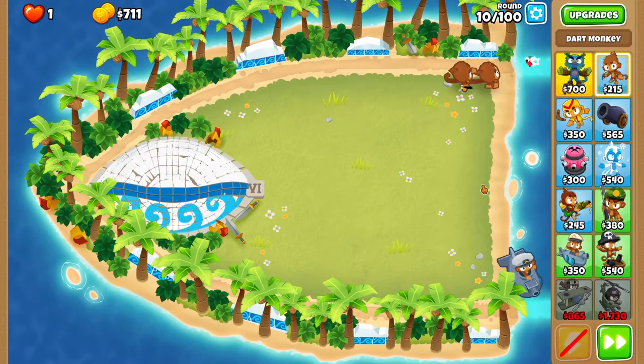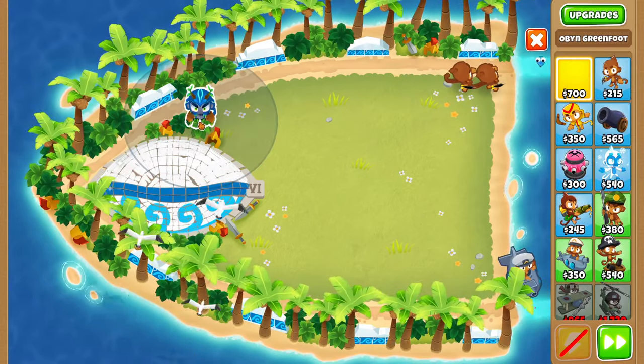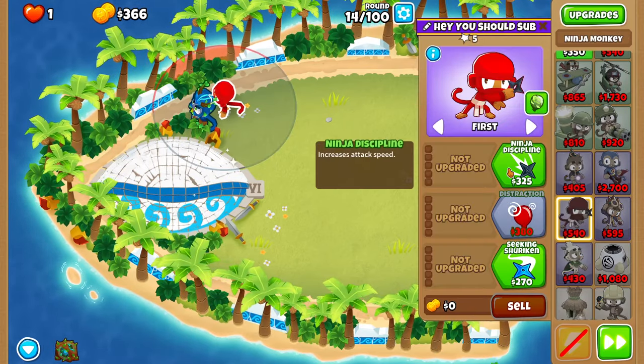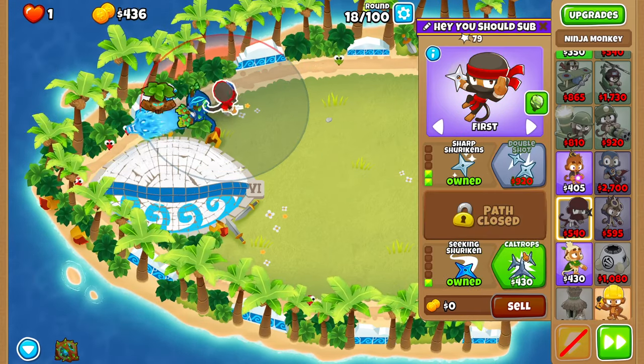On round 10, buy an Obyn right next to the lake, just where indicated. Next to the Obyn, buy a ninja. Then buy Ninja Discipline, Seeking Shurikens, Sharp Shurikens, and Caltrops.